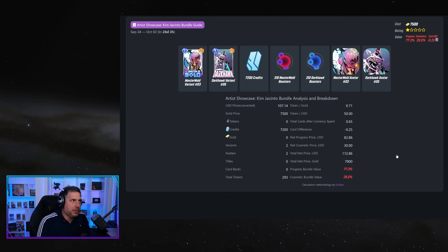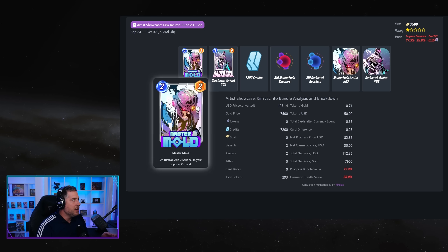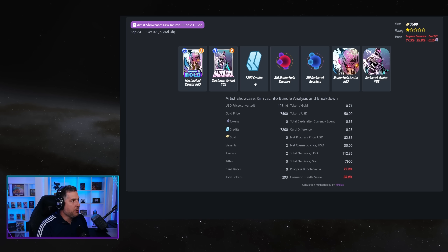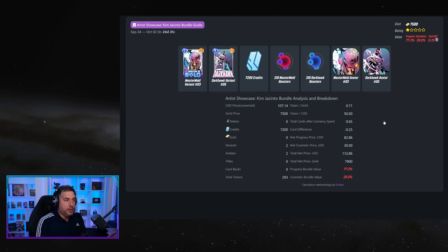Now here's a bad example. This is a bundle that focuses much more on artwork — you get a cool Darkhawk and Master Mold, the art looks absolutely fantastic, and Darkhawk is a very meta-relevant card. But the credits from a progression standpoint are only 7,200 credits, versus the 12,000 from the Stegron bundle. For me, that makes this a far weaker proposition for a new player. As of recording, 7,200 credits is not enough — this is a poor value bundle. If you're a free-to-play player who wants to play Marvel Snap for a long time, you would save your gold and wait for the next bundle that gives you the most progression.